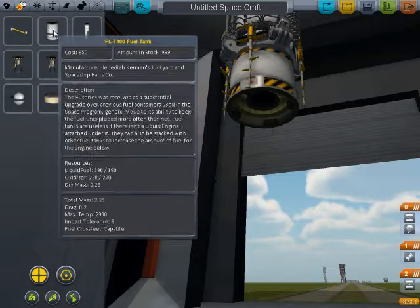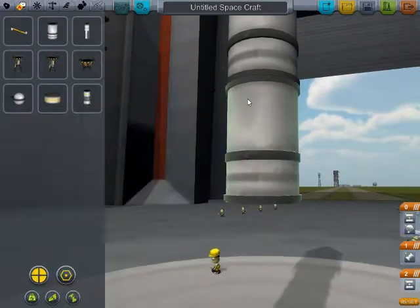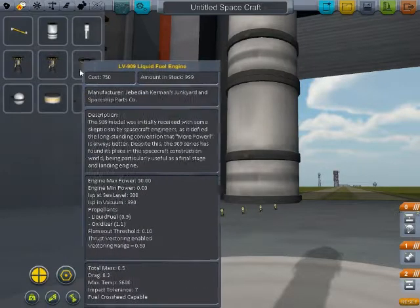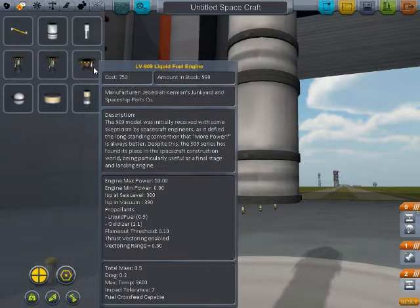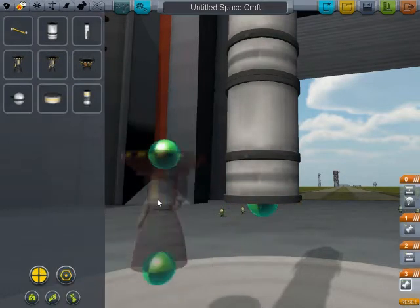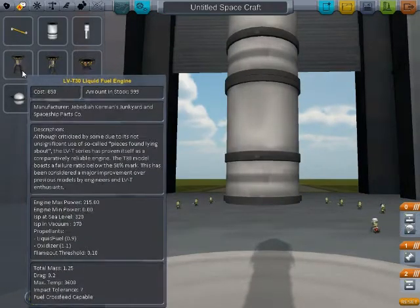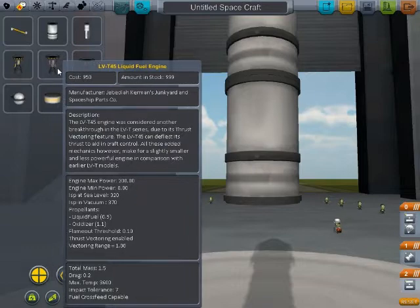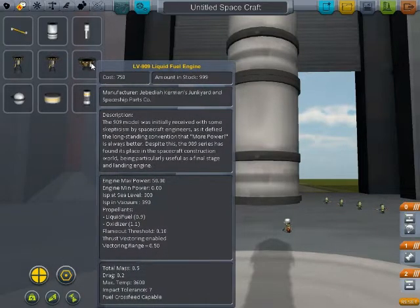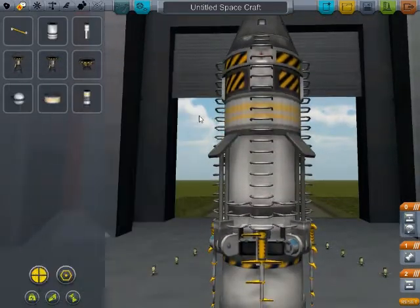Okay now we want some engines — not burners, fuel tanks. There's a small, a large, and a tiny tiny little engine. The difference between all of them is that the big one is for thrust. The medium one is more for manoeuvring even though it has higher thrust, and the small one is basically just for manoeuvring — you can almost get no thrust out of it. It gives you a little bit of thrust but it's tiny in comparison.